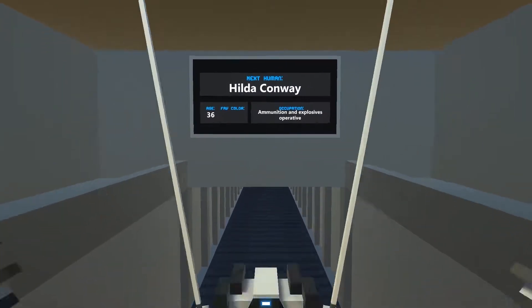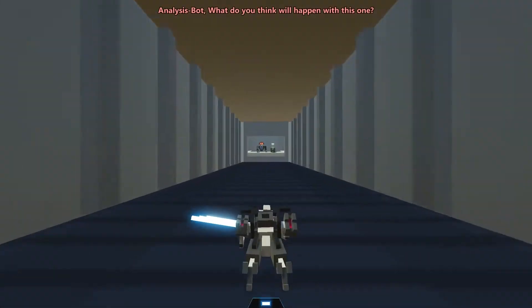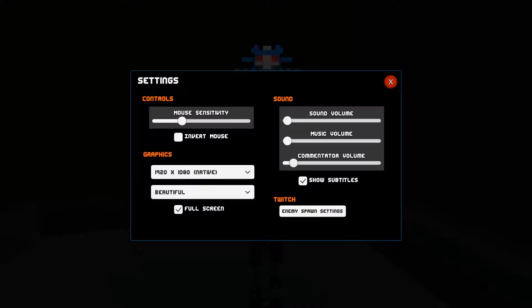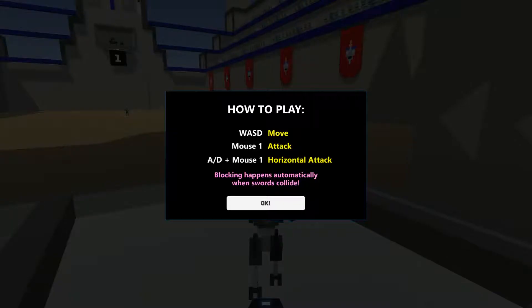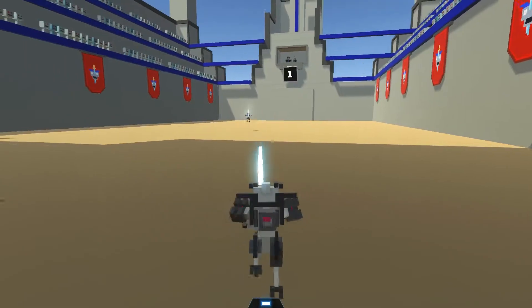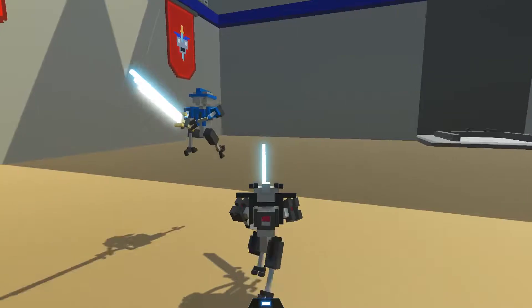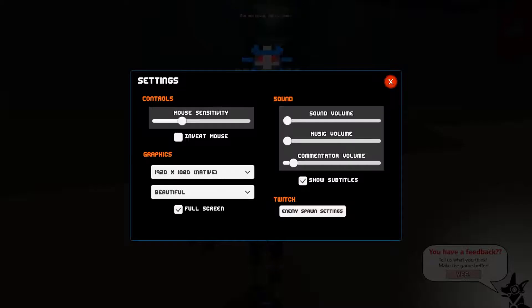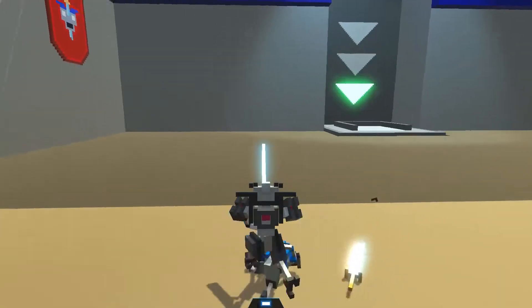We're gonna do story mode. I'd like to turn the commentator up a little bit. So WASD to move, mouse one to attack, and D plus mouse one is a horizontal attack. Blocking happens automatically when swords collide. Interesting. That was entirely an accident, but he died so whatever. The settings are a little bit quieter than they originally led on to believe, so I might be changing that a few times in this video.